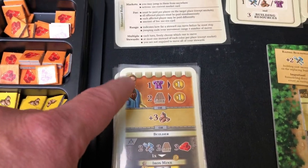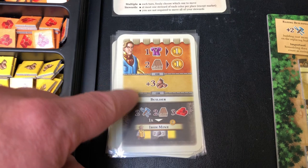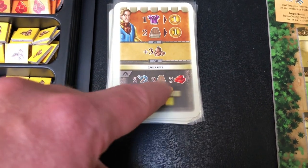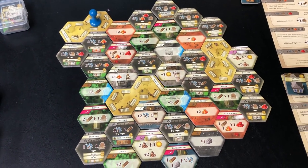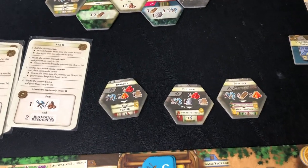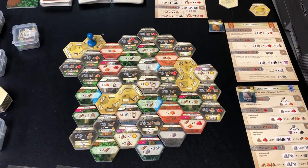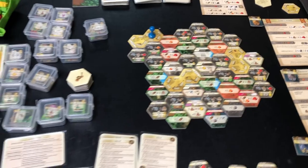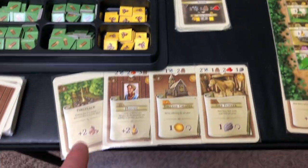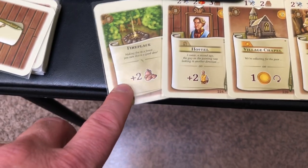When you jump to the market space, you have a choice: do the top part where you can sell some different goods for money, collect goods, or do some kind of building action — for instance, trade things in to build an iron mine. The tiles on the board here grow as you play. At the end of each year, you put the three revealed tiles somewhere on the board; they have to touch two edges of different tiles, and you strategically place them to get synergistic bonuses for when you're traveling.